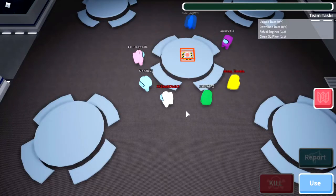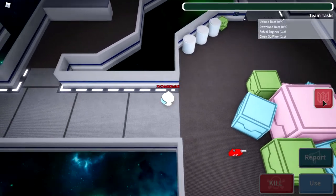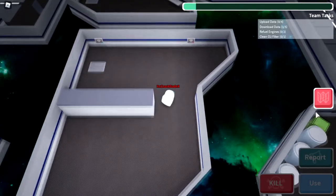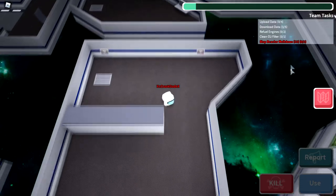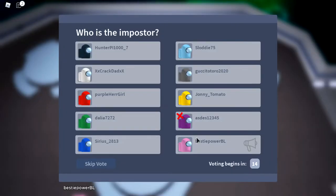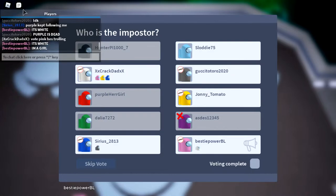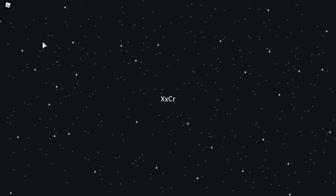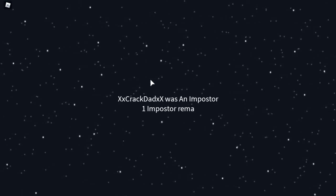I got imposter back-to-back — let's see if I can actually win this time. The first thing I'm going to do is sit in electrical since I know where people have to go. Emergency meeting — was it my teammate following him? It's a white vent. Oh no, he's done for. I'm probably gonna get voted off for no reason again. Yeah, I did. I was an imposter but I didn't even vent.